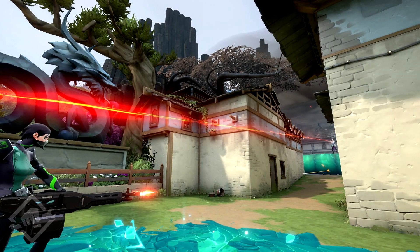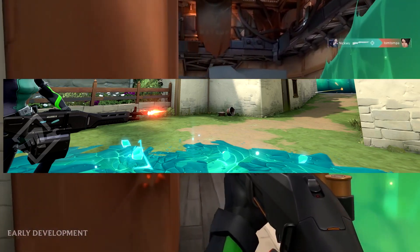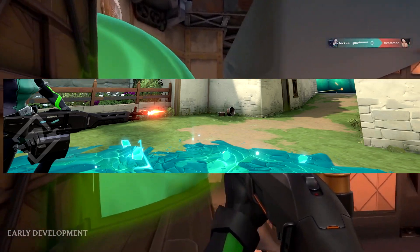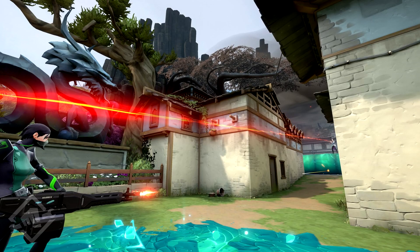How much damage this minigun actually does I couldn't tell you, but I really hope it costs quite a bit in the economy system. Something really interesting that I don't think many people picked up on yet is that the player is actually shooting the barrier orb - the player on the left with the minigun is standing on the same color of the barrier orb. I do believe the barrier orbs might be able to be broken, so they're not just overpowered walls that can't break - that's a really cool mechanic.